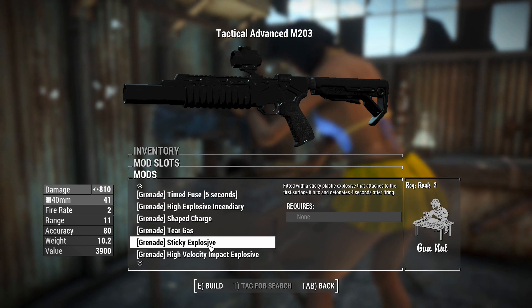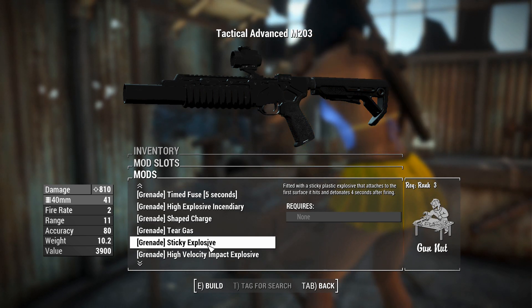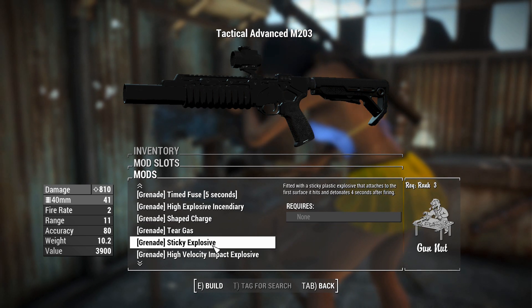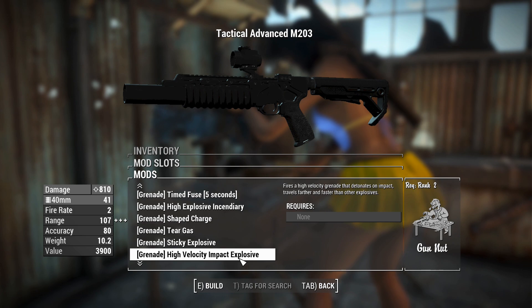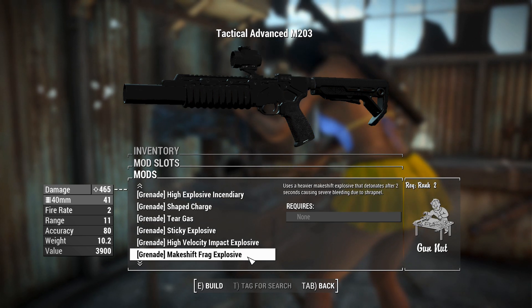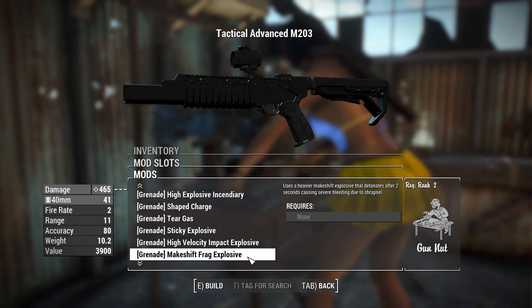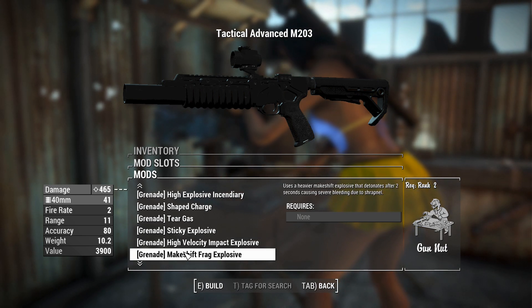There's a sticky explosive, so it sticks onto a surface and four seconds after firing it will detonate — potentially useful for setting up traps. I really can't see the tactical benefit. And as I'm going through these, the gun nut rank requirement gets a little bit higher. There's also a high velocity impact explosive — probably what you want as your go-to if you have gun nut rank 2, just to get a little bit more range. Then there's a makeshift frag explosive which detonates after two seconds with severe bleeding due to shrapnel, probably using some sort of legendary effect. Note that changing these ammo types has not actually changed the ammo type you were using here.